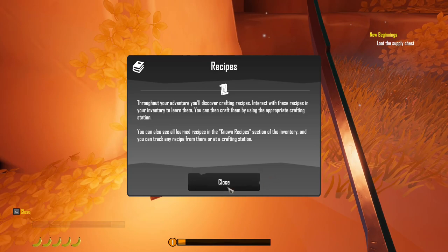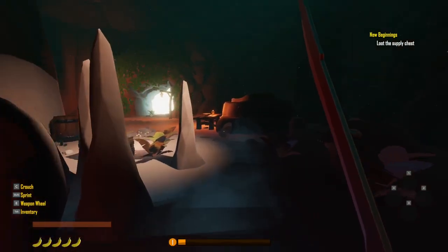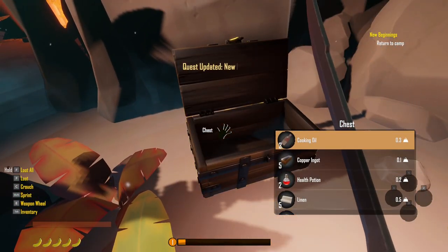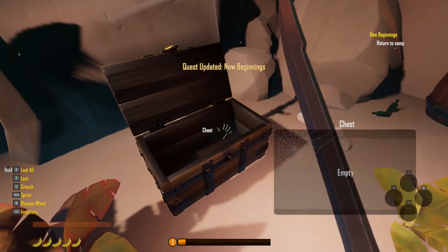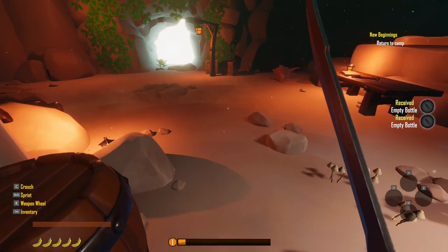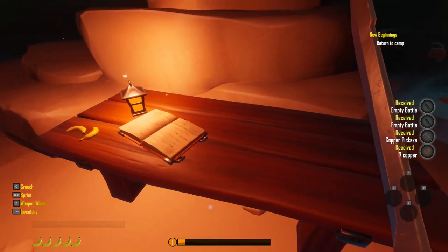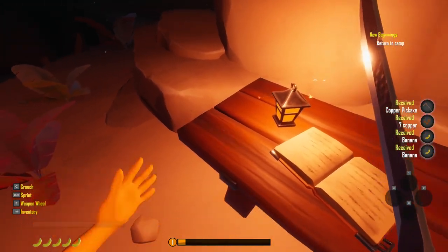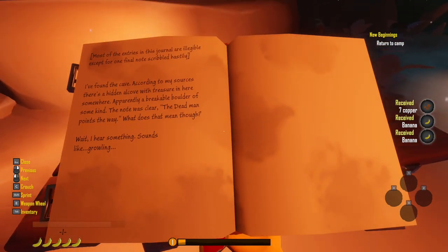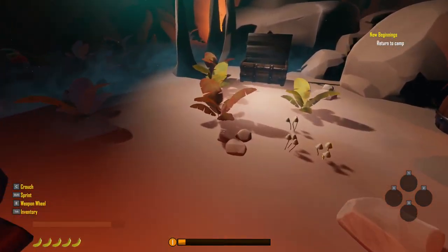So throughout our adventure you'll find crafting recipes. We're just going to take all of that. If we hold F, we take it all. Take the empty bottles as well. We'll open the barrel up, but there's nothing in there. There is a pick — we'll have that. We'll have some cash. I have a few bananas — I hate bananas, but there we go. If you want to read that note, just pause the video. I've already read it.